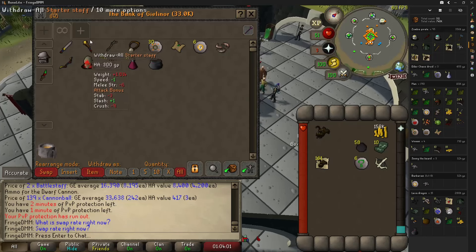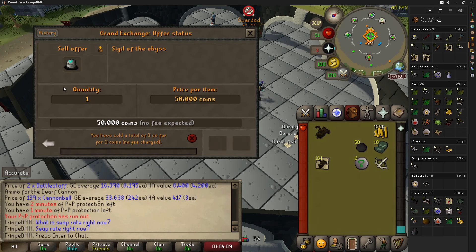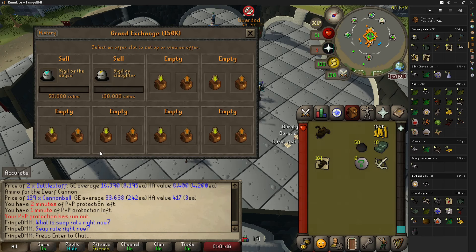That's not even including the two sigils we got — the sigil of slaughter, which lets you use slayer points to pick a task, and the sigil of the abyss, which multiplies your output when runecrafting. Neither of those have sold yet.